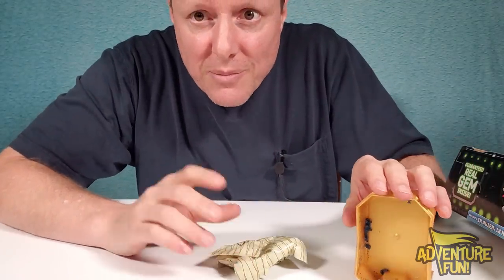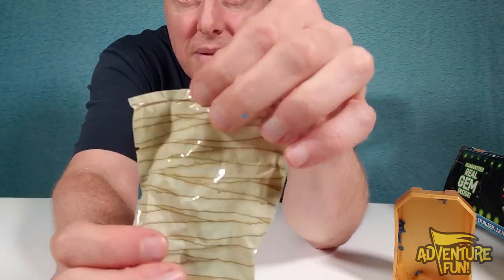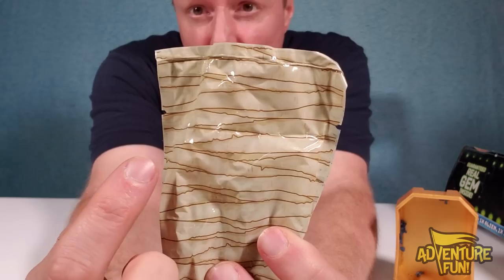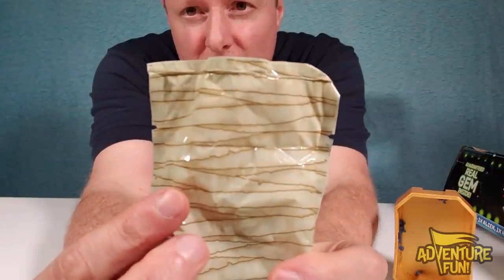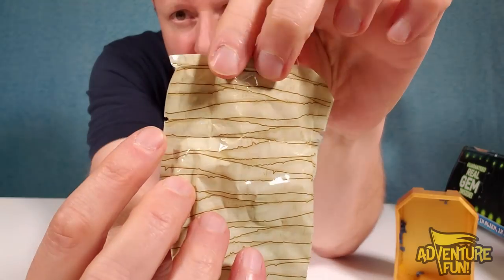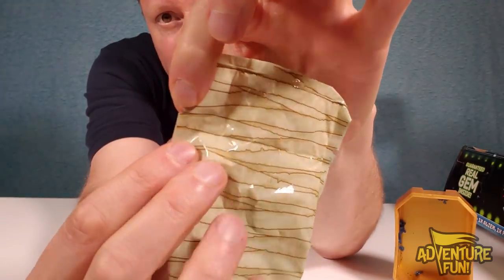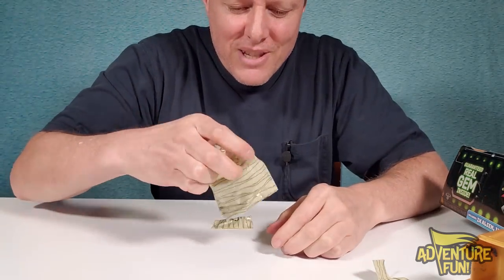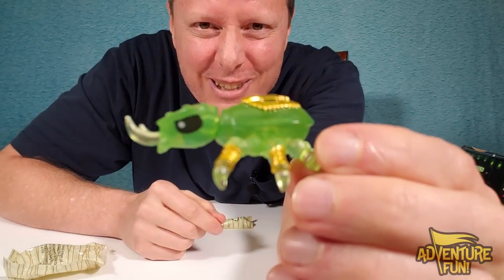Inside your mini box, besides the blue rock, you're going to find two bags. One's going to hold the treasure, and the larger one is going to hold the mini beast. Let's open up the mini beast — notice how the bag looks like cloth wrappings, like how they buried mummies in cloth, but it's actually plastic. Just find a little tear on either side, pinch above and below, and pull really fast. Who did I get? It is Golrab!